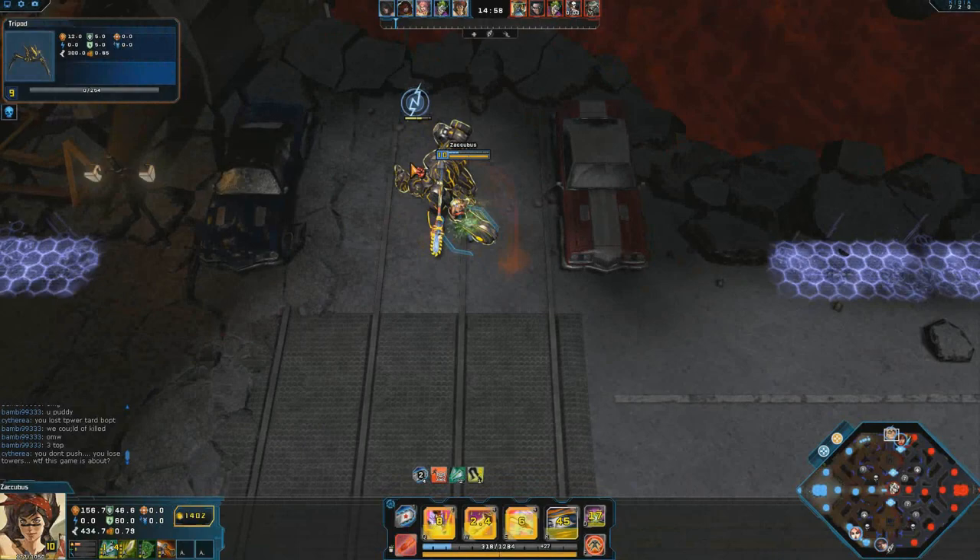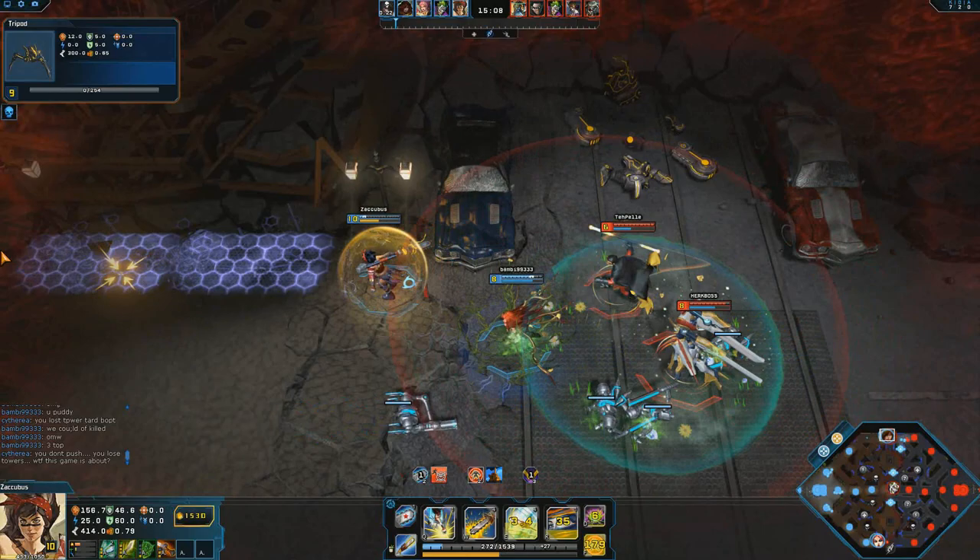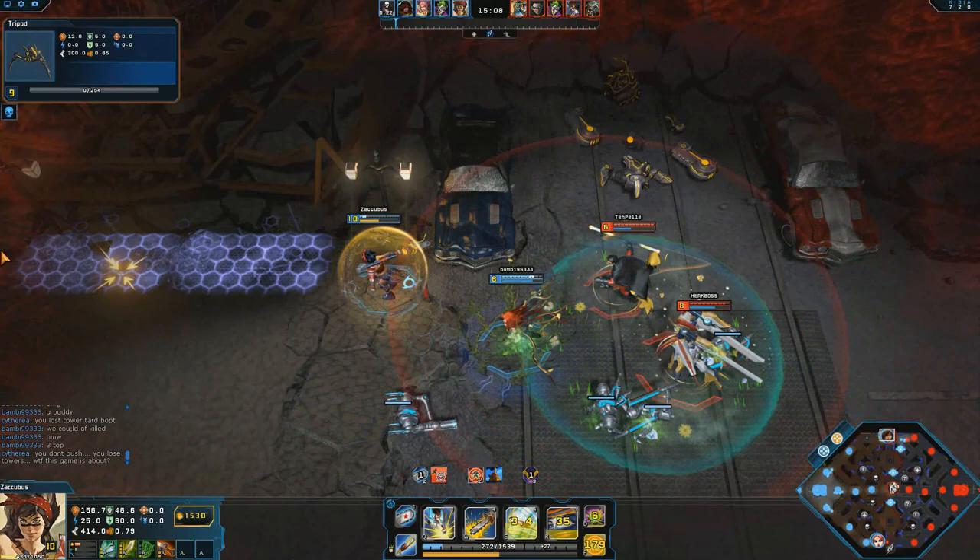The invulnerability shield can save you from many awkward moments. Here I'm getting a little bit too greedy — I want this EMP drone and the enemy has seen me — and luckily I pop my invulnerability just in time. You've got to have quick reactions at awkward moments like that to get those invulnerabilities off to save yourself.